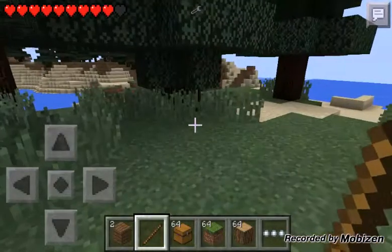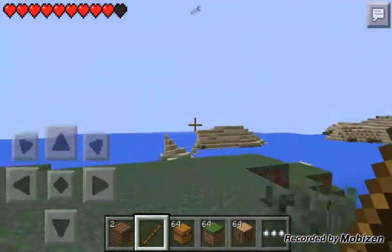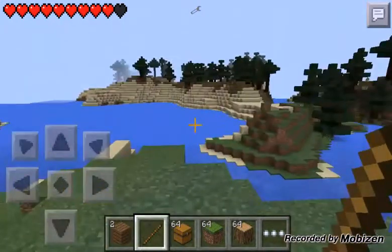Say if you found iron, just tap it and you get 64 iron. Or diamonds — you get 64 diamonds. That is amazing. Isn't that so cool guys?